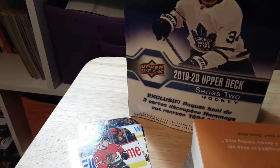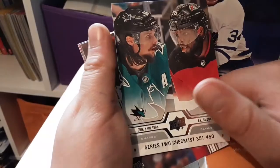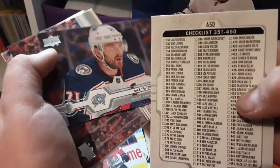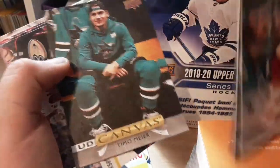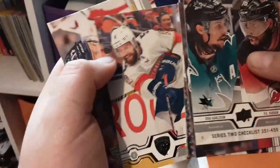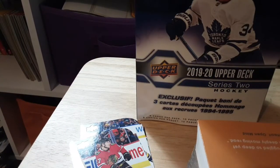We got a checklist with Carlson and Subban on it — nice. We got a Nick Foligno, a Carter McDavid, a UD Canvas Timo Meier, Clayton Keller, Ryan McDonough, Aaron Eckblad, and lastly a Jaden Schwartz. Decent opening so far.